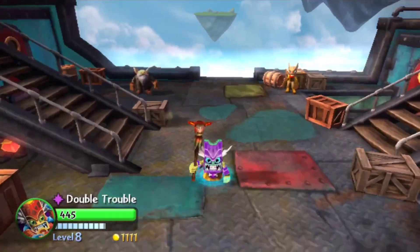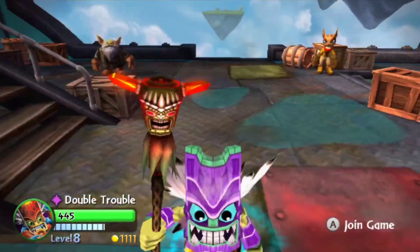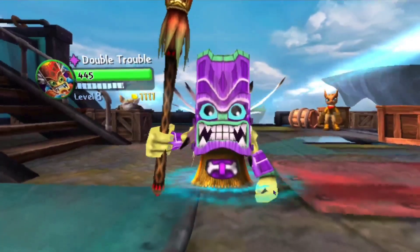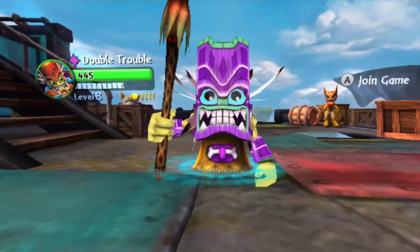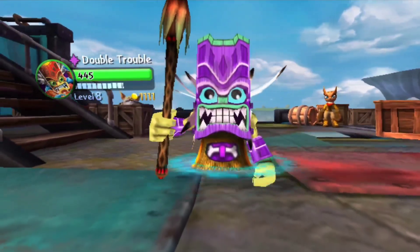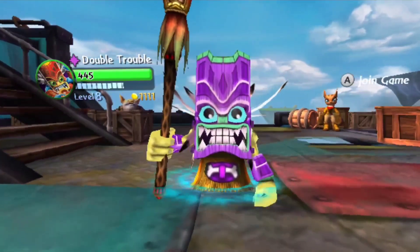We've got regular Double Trouble here. You can see I did go for a purple, teal, and yellow color scheme with blue eyes. And now you might be thinking, this is too similar to Royal Double Trouble? Well, no, not really. Let's do a side-by-side.